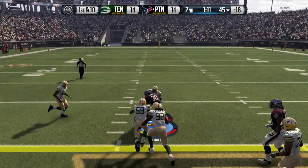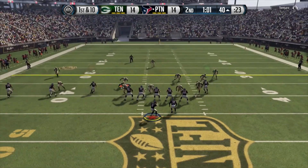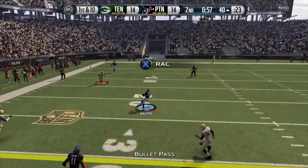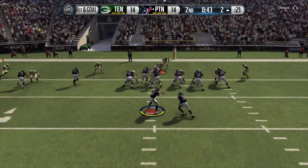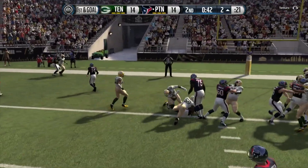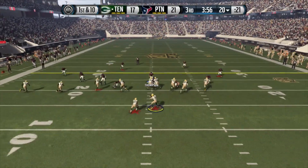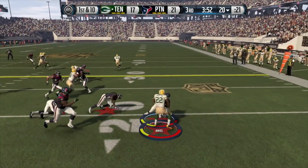A minute and 30 seconds left in the half. First and ten, Ty Gurley picks up ten. We give the ball to Ty Gurley again and he picks up another ten — that's 20 yards right there, we're moving down the field. First and ten, Mariota connects with his tight end, our early MVP candidate. Then on first and goal we give the ball to Ty Gurley to finish off the drive.